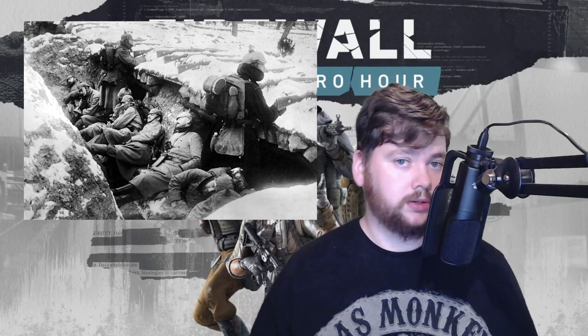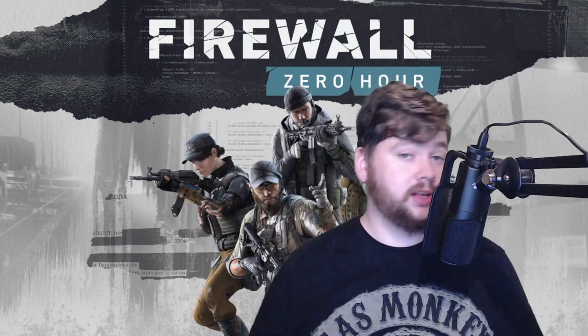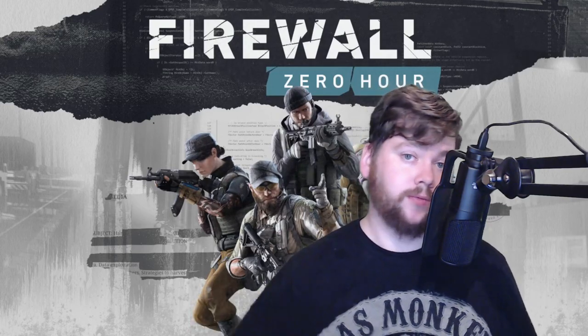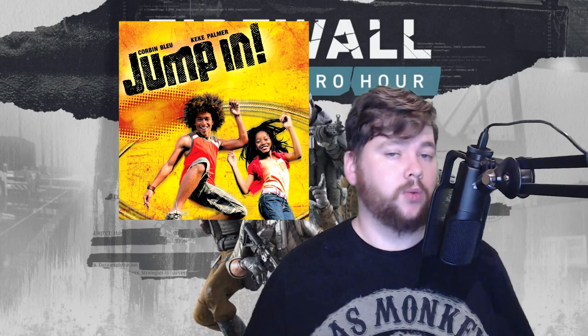Another thing you can do against rushers is pull back, find a nice defensive position, get into cover, watch your corners, and let the rushers come to you. Let them do all the work — then you've got more of a fair fight rather than being unprepared. First Contact Entertainment has taken steps to nerf the effectiveness of rushing, but it's still a valid and effective tactic, so I wouldn't be surprised to see them take further action.